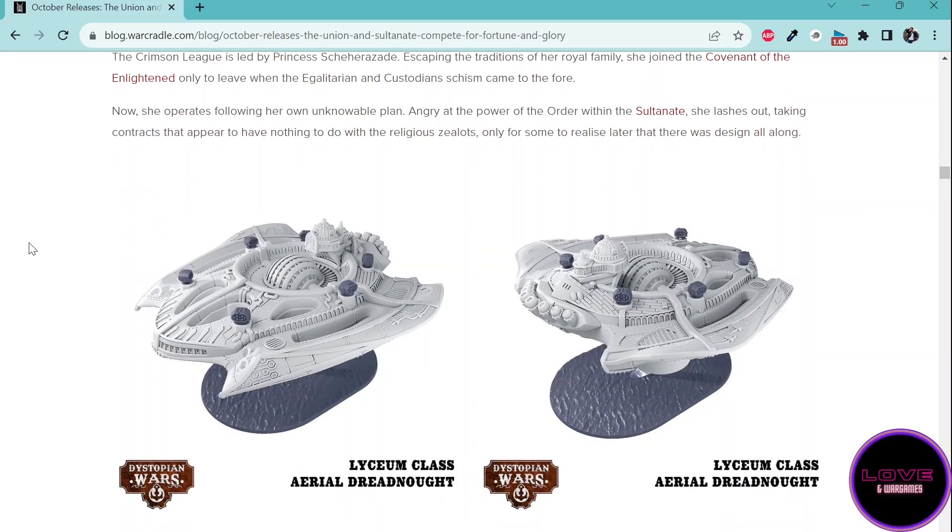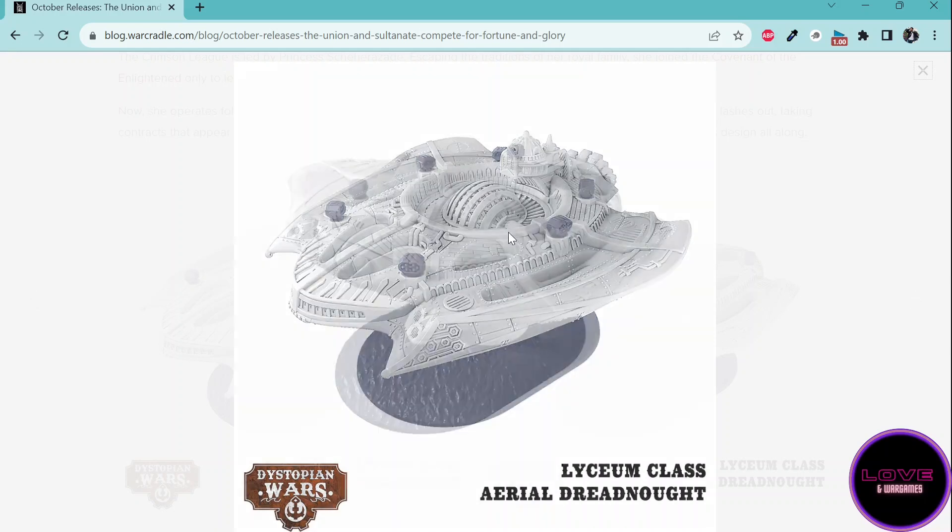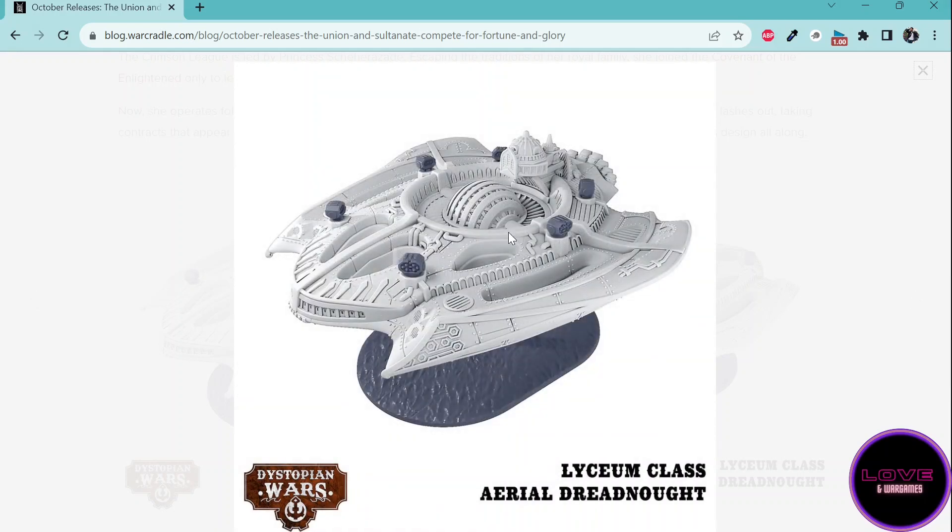Then we go to the Crimson League, and as you can see they start very strong with the Lyceum class aerial dreadnought. It looks amazing. There is a name variant, which is the Barul Badur — the flagship of Princess Sheherazade. It looks so good that it can make some people start playing Sultanate. It reminds me a little bit of the Romulans in Star Trek. The crazy thing is they have a chronolith right in the center, which is something you usually find on the Covenant and more on large surface ships like the Archimedes class — but no, here they just put it in the center and make it fly around, making it a very good linchpin for your fleet.